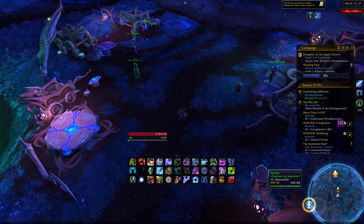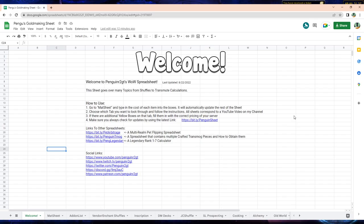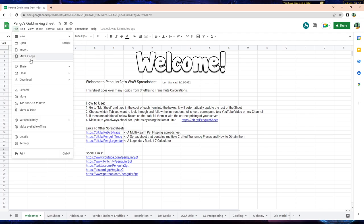We're going to dive into exactly what vendor shuffles are good right now, and you are going to want to get a spreadsheet, which will be in the description. This is my personal spreadsheet, and it has just been updated today. If you guys have already had a copy, make sure you have the latest version. If you've never gotten it before, click File and make a copy — you'll need to be logged into a Gmail account to do so.